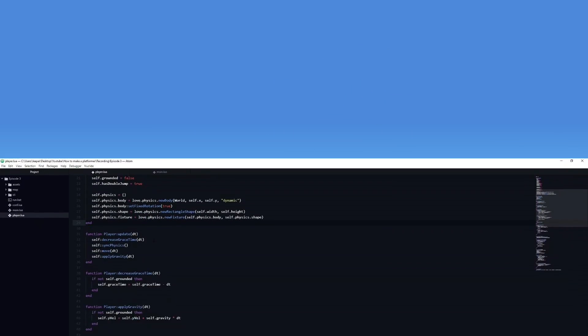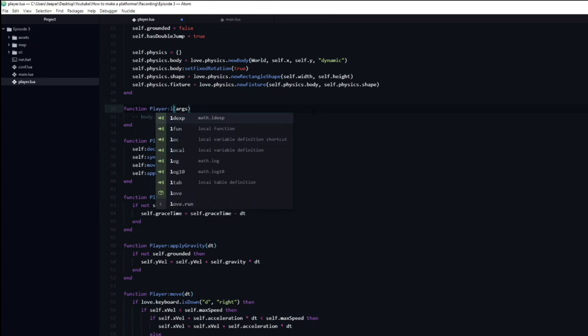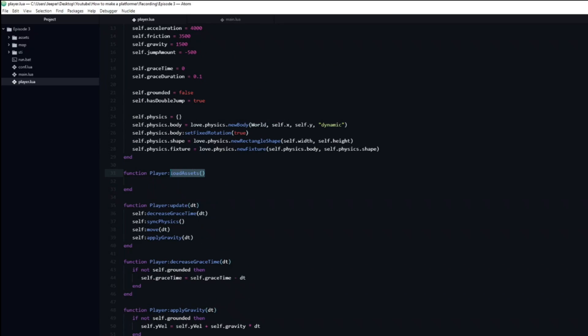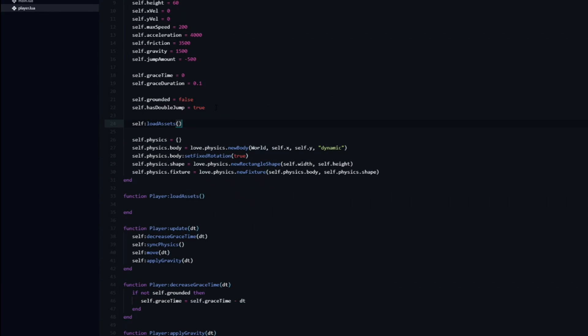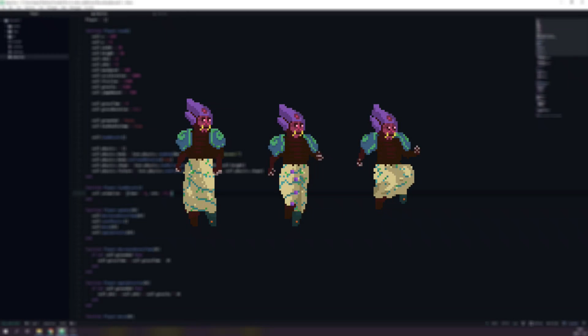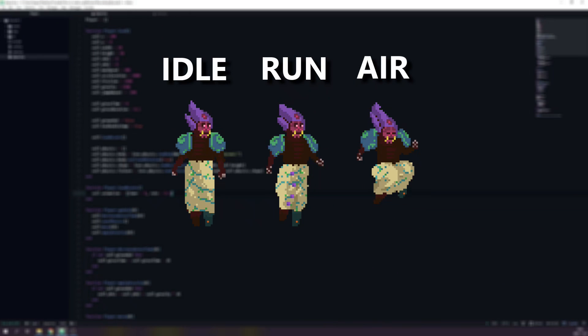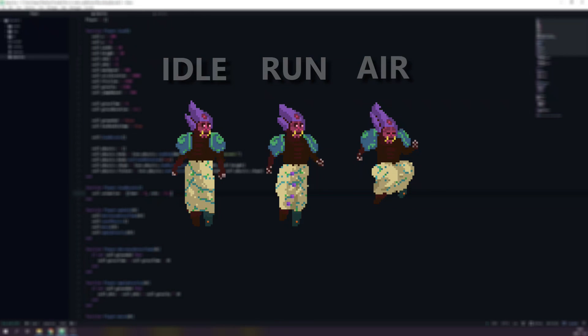Let's make the player look a bit more interesting by adding some animations to it. First I am going to create a new function named loadAssets in the player file — this is just to break things up a bit so we don't end up with a massive load function. Remember to also call it in the player load function. Next we create a table named animation and create two new variables inside of it: timer, that I will set to 0, and rate, that I will set to 0.1. Our player will have three different types of animations which will all animate at 10 frames per second. If you want different speeds for different animations, you will need to create these two variables for each animation.